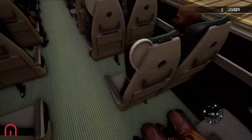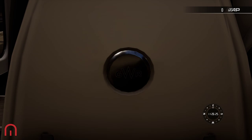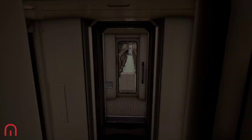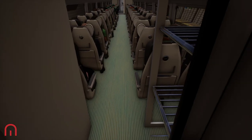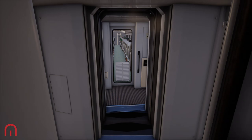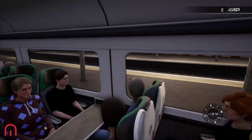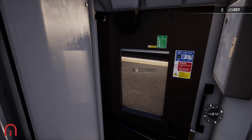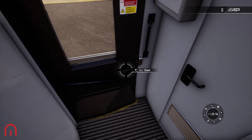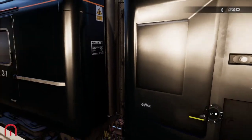I am looking forward to going back on this. Look at that — it's just cool to see that in real life as well. There's the toilet, and we're just walking up through the carriage. Look at that — it's the staff access only door, the same as what we had on the ScotRail version. Staff access only — it is sealed.